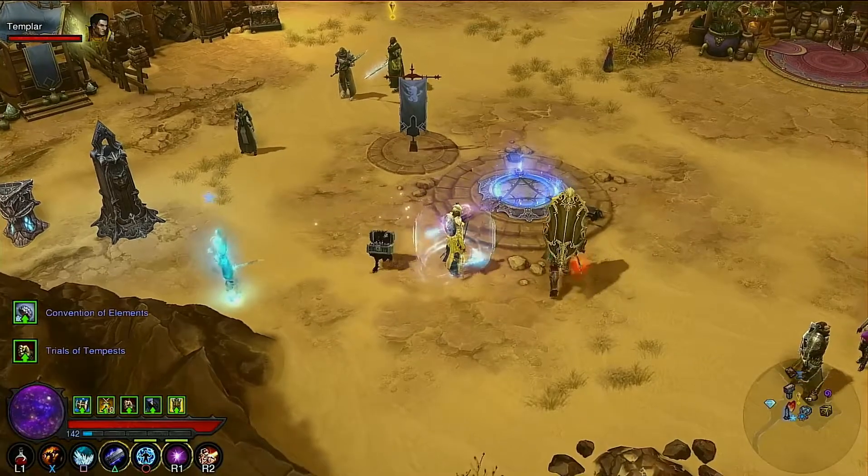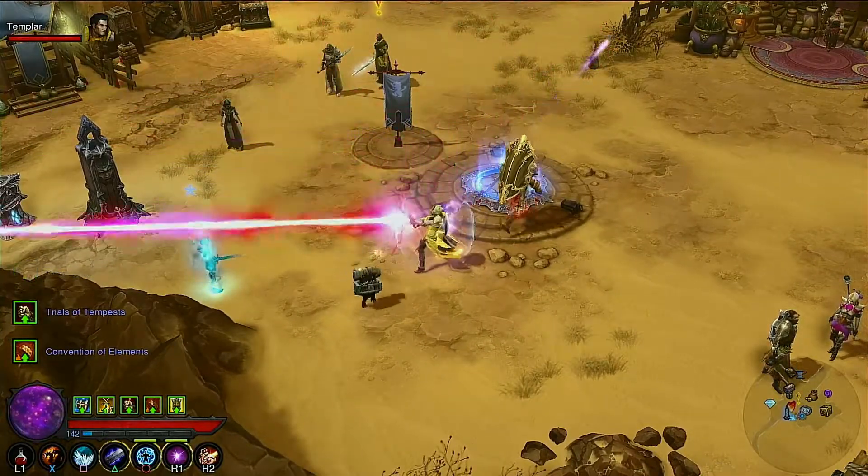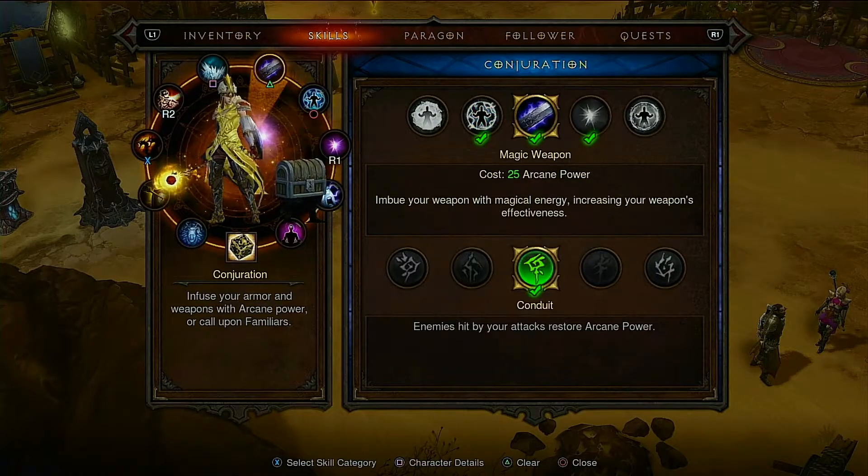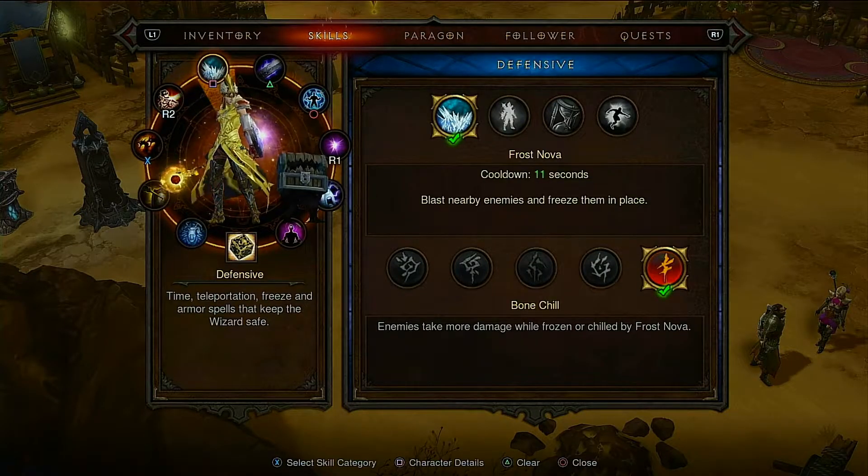I'm doing a full just disintegrate move-only spec, and every one of my other moves are just here to give me more arcane power.